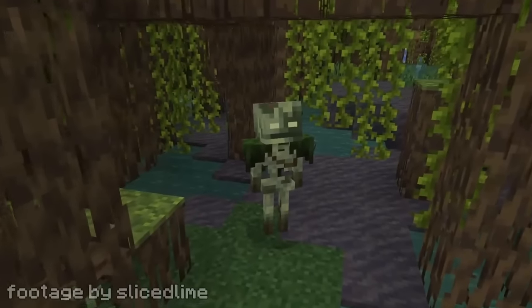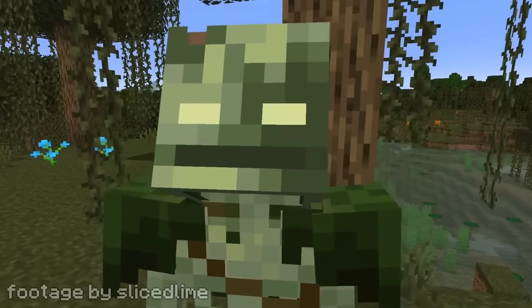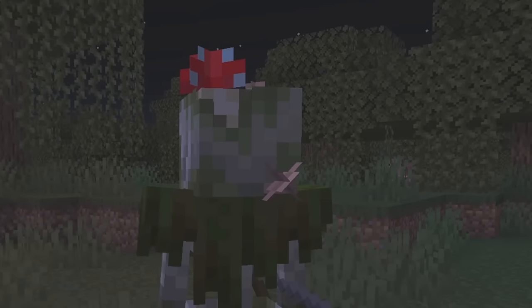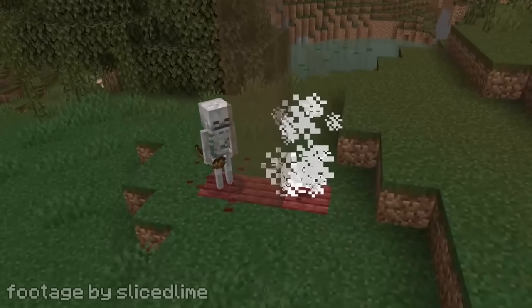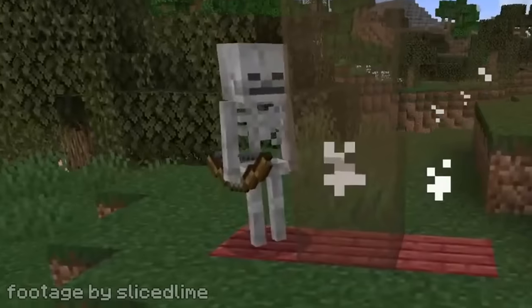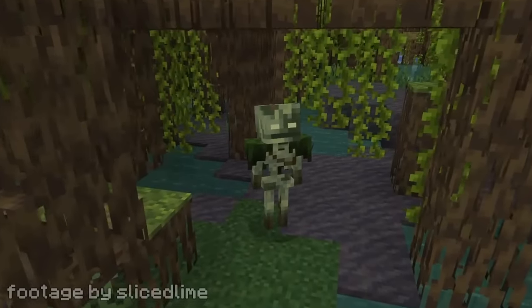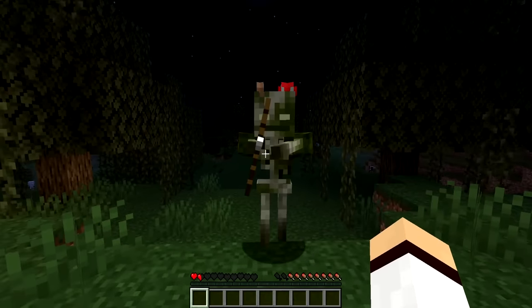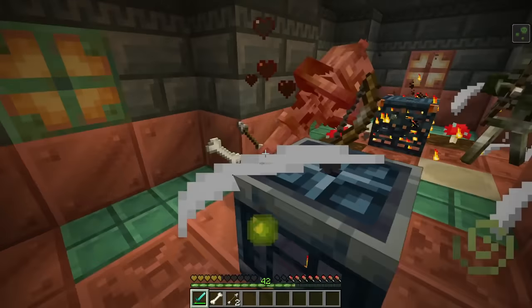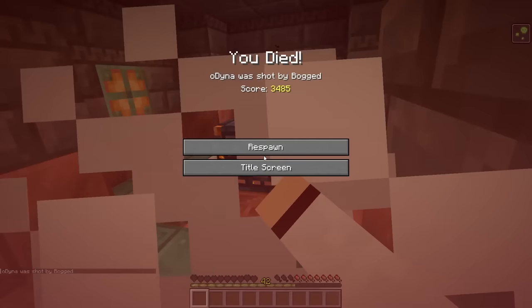Minecraft 1.21 is getting a new mob called the Bogged. The Bogged is a variant of skeleton that's covered in moss and mushrooms. It only has 8 hearts of health, which is 2 hearts less than a regular skeleton's 10 hearts. These guys can spawn in swamp and mangrove swamps and behave similarly to skeletons, except they attack slower but shoot tipped arrows of poison — so Minecraft has added a skeleton that shoots poison arrows, which is going to be really annoying.